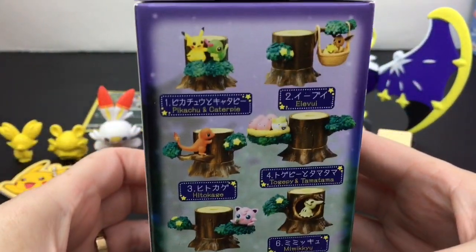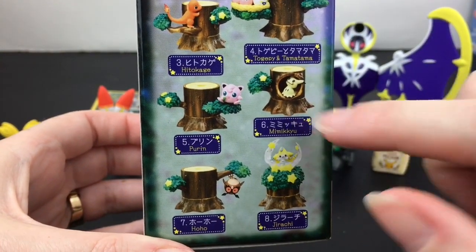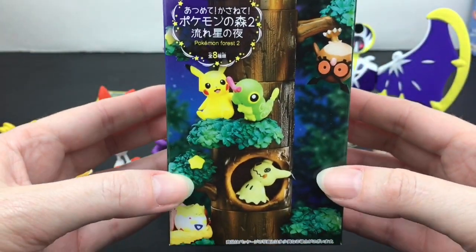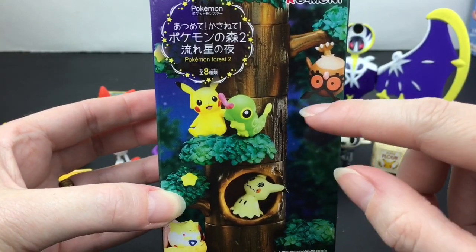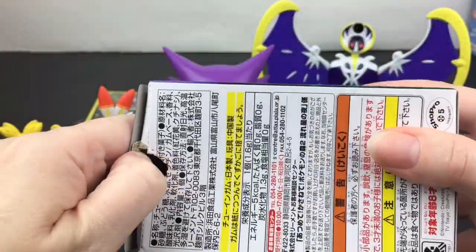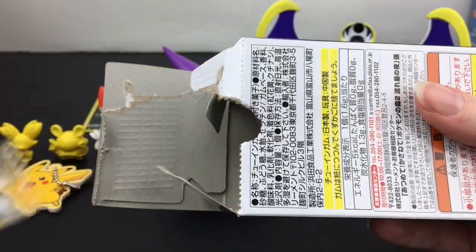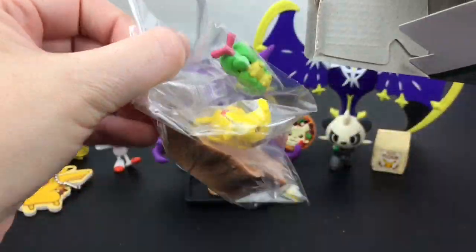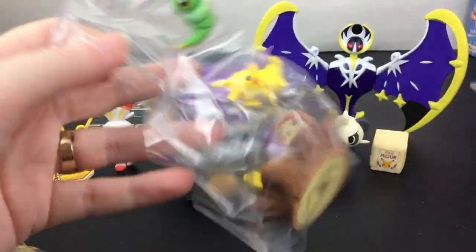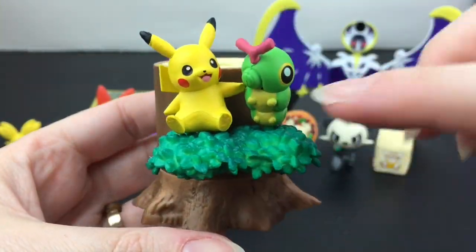Last up for this video I have the Remand Pokemon Forest collection two — the dark forest. Here's a look at the ones you can get; there are so many cuties, but of course I would love to get Mimikyu. Charmander looks adorable climbing the tree, and when you're done you can form a huge tree. They also have a second dark forest series. Let's see who's inside!